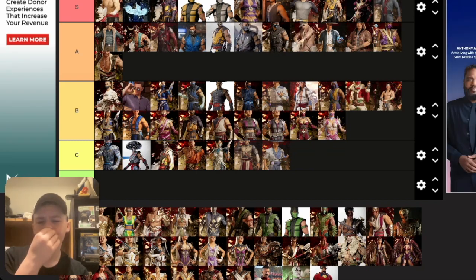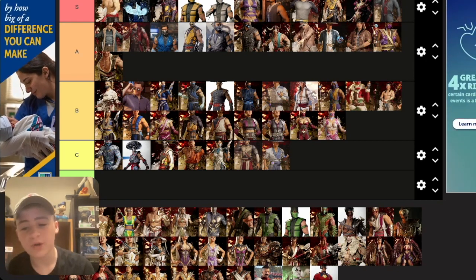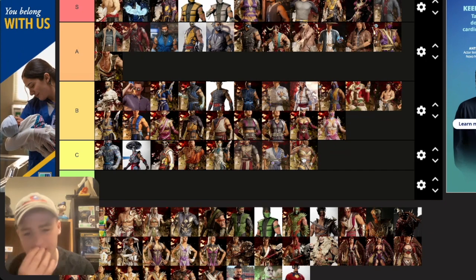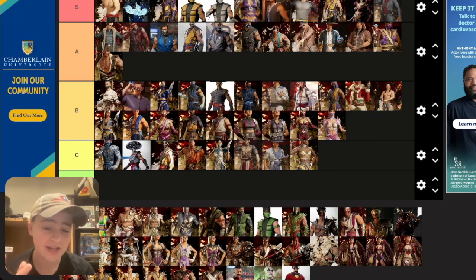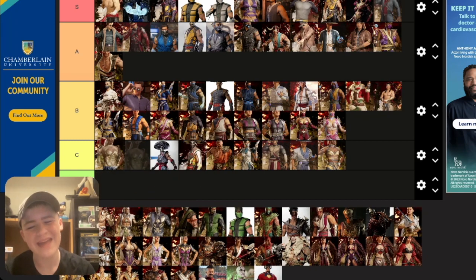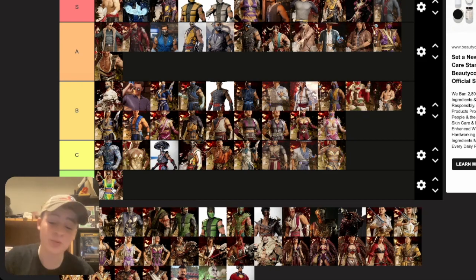Tanya — all of her skins are awful. Her base one I hate. I get that it kind of matches the other Edenian ladies, but Tanya looks so much better in MK4 and MKX — they did her dirty with this design. Union of Light is still C tier. Her third skin is D tier — it's horrendous. She hasn't had any new skins in a long time. Maybe they'll add a classic MK4 or MKX skin, but I don't know how they'd handle the gameplay.